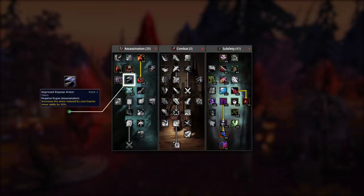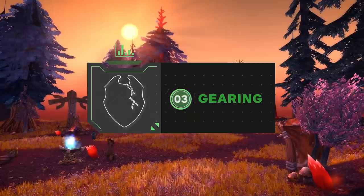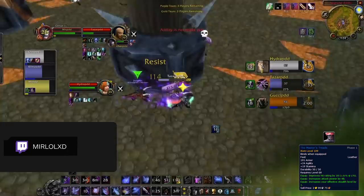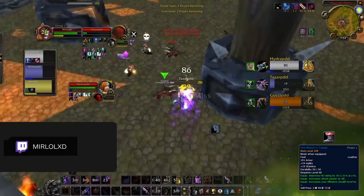Moving on to our next section, we'll be discussing exactly what your Pre-BiS and Season 1 BiS gear looks like. Starting with the Pre-BiS, there's a handful of important items you'll want to prioritize getting early on as they'll be carrying over to your Season 1 BiS set. First, we've got the Master's Treads — a pair of BOE boots you can grab from the Auction House that increases your effective stealth level. As we already explained how important openers are early on, these boots are invaluable.